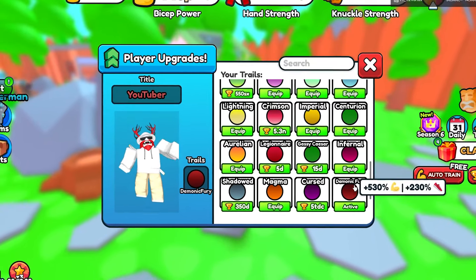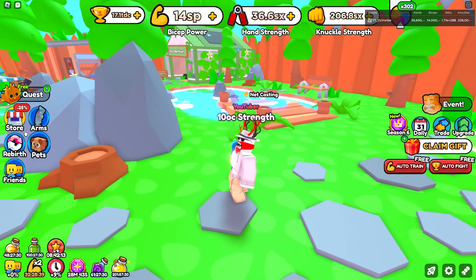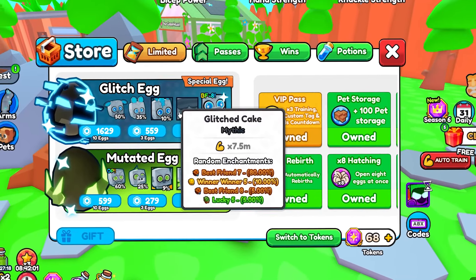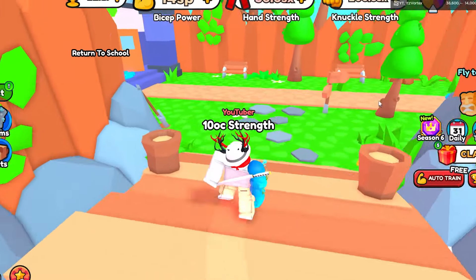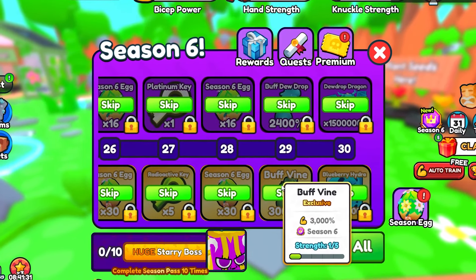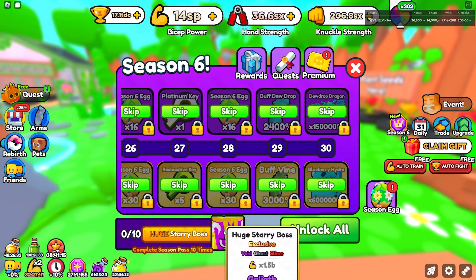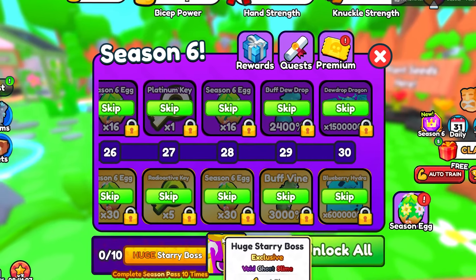Unfortunately they did not add any new quest trails, new rebirths, or new super rebirth upgrades. They also didn't add much new to the shop except for the two exclusive eggs, which do look pretty cool with some nice pets. I'm definitely going to grind the season pass to try and get the Buff Vine arm, and if any of you get the Huge Starry Boss and want to lend it for a video, I would definitely appreciate it.